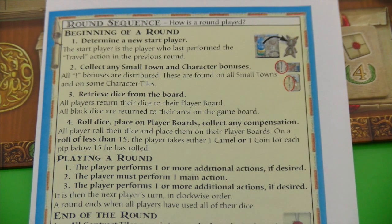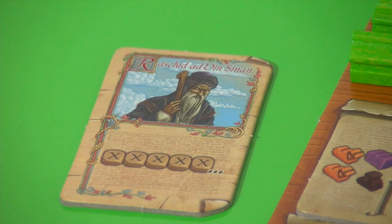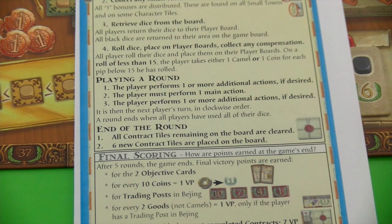Normally at the start of a round you would determine a new starting player, collect start-of-round bonuses, and reclaim all your dice — but we skip those steps in the very first round. We still have to roll our dice, with the exception of Rashid Ad-Din Sinan who doesn't roll any dice and is allowed to choose the result when performing an action. Each player performs one main action per turn as long as they have dice left, plus optional additional actions before or after the main action. The round ends when all players have used all their dice.